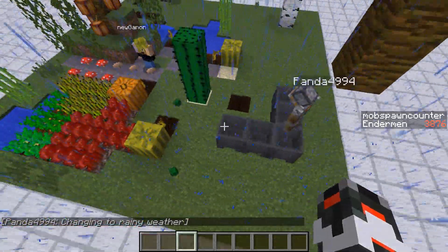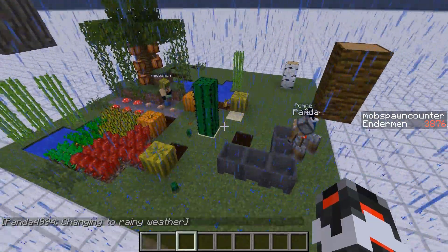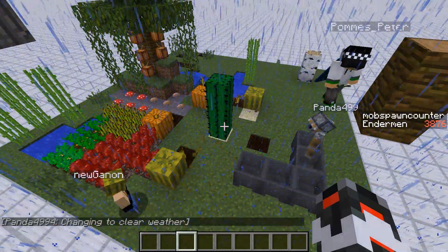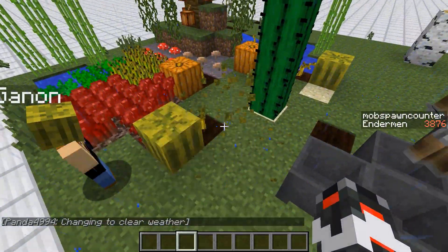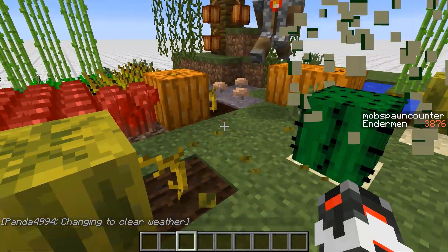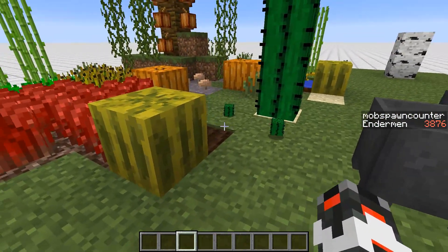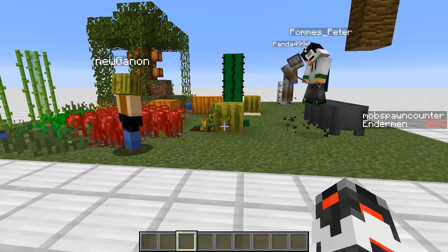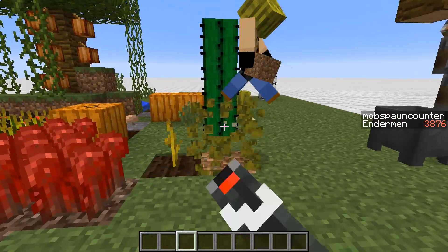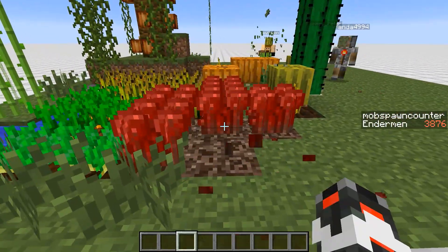For example, you can see the cauldrons here. It affects plant growth, fire tick, ice and snow — all things done randomly in Minecraft you can speed up and slow down. You can see the melon here; we can harvest it over and over when random ticks are running fast. The standard setting is three in the code. How fast are we going right now? At the moment we are at 10,000. Cauldrons don't seem to be affected — interesting.